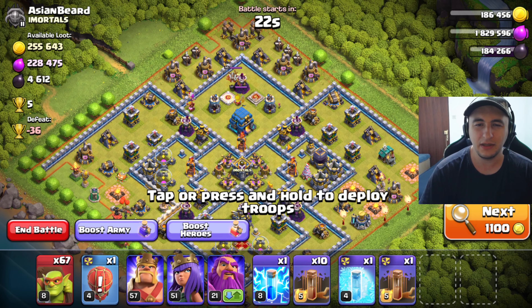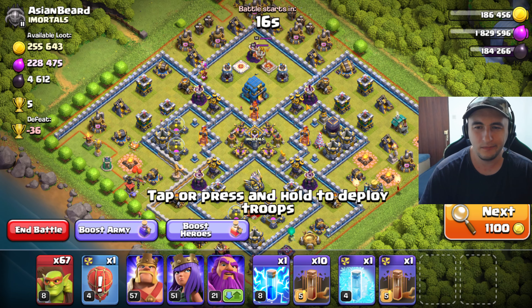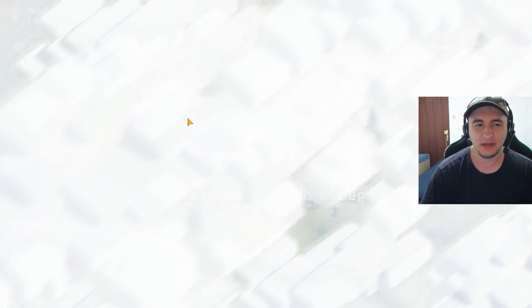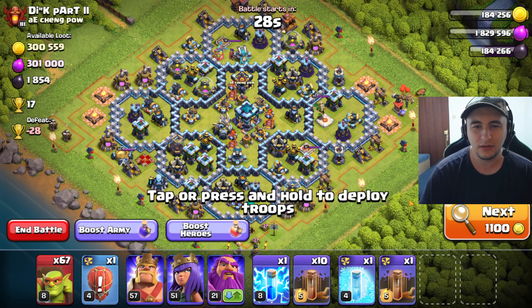I'm gonna have to look for an army. What can we make so that we can get 50% consistently? I think dragons... maybe even baby dragon swarm, but there'd be a lot of them. 50% — wow, we got offered only like five trophies on that one attack. So we don't want to attack so low.